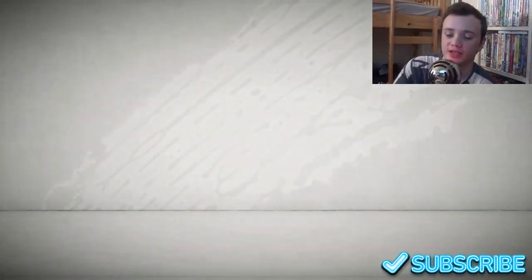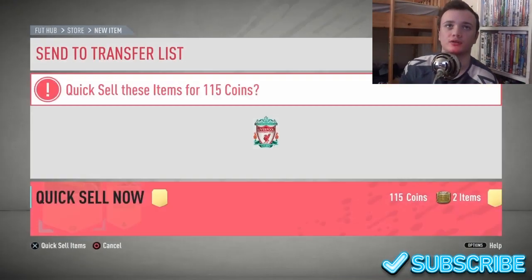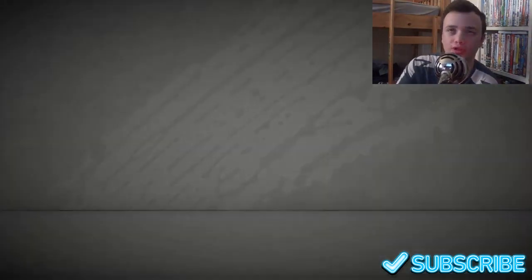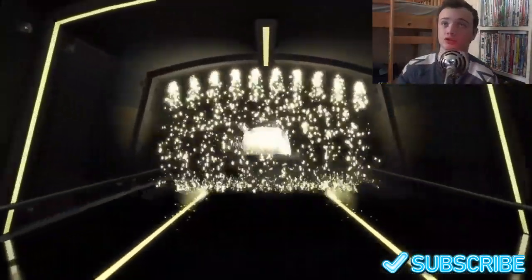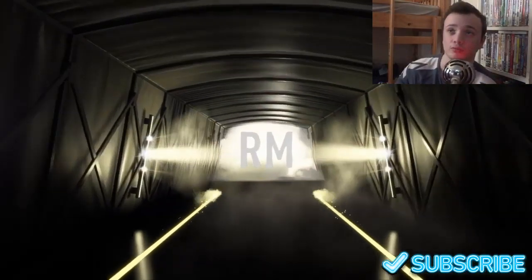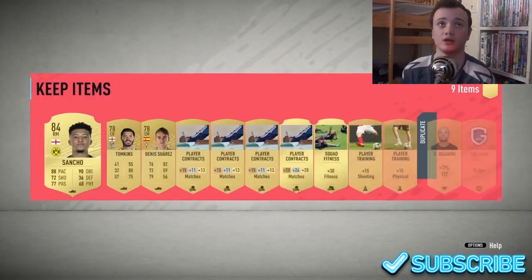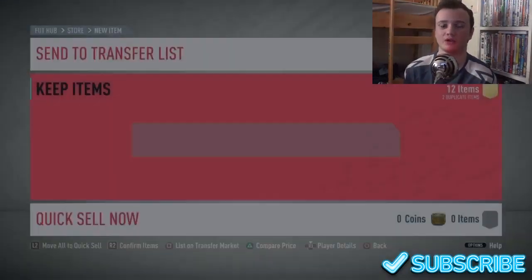Pack luck hasn't been amazing on this game, I'm not going to lie. This is a board — just a normal board. England right mid Sancho! You know what, I'll take that — that's a decent pack. An 84-rated right mid, he goes for about 5-6k. I'll take that.